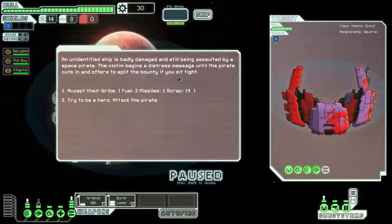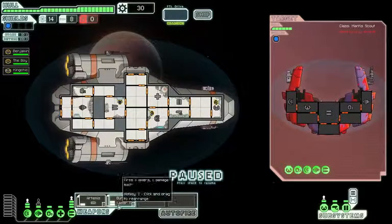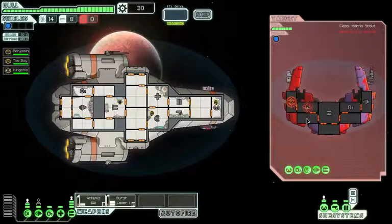An unidentified ship is badly damaged and is still being assaulted by a space pirate. The victim begins a distress message until the pirate cuts it off and offers to split the loot if you sit tight. What would I do? That pirate ship's going down. I ain't no space pirate. Focus fire on his shields, take down his cockpit. Let's do this.